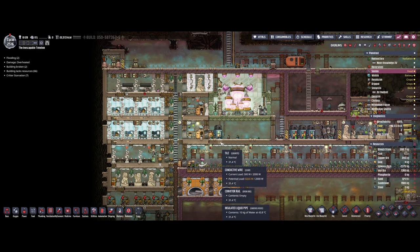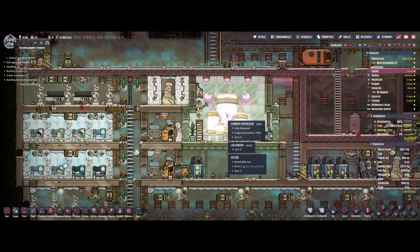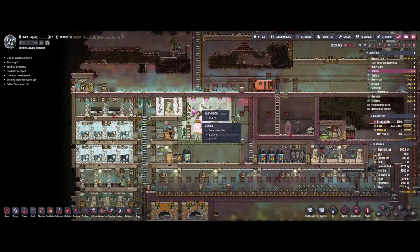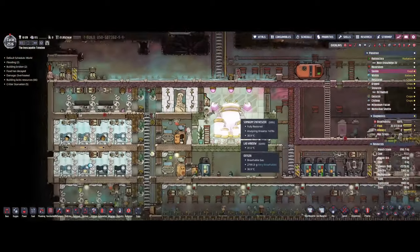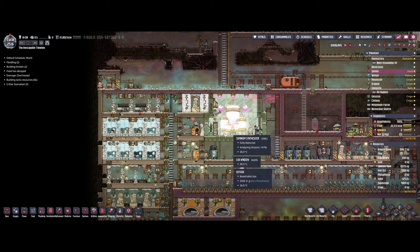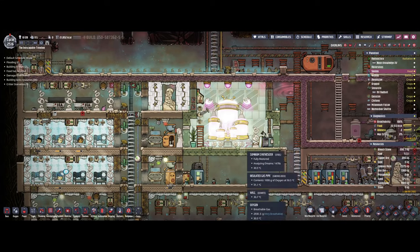Hey everybody, Zyle here. Welcome back to another Guides Not Included. This guide is about the Somnium Synthesizer. It is a unique building that you can discover in your playthroughs, whether you're playing the base game or a Spaced Out DLC, it will exist somewhere. Typically it's very often on the starting asteroid because that starting asteroid is so big in the base game, but in the Spaced Out DLC it's almost always going to be on a different asteroid. So you'll have to actually go to a secondary asteroid to discover it.